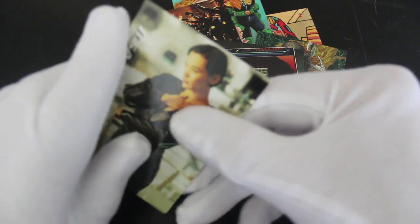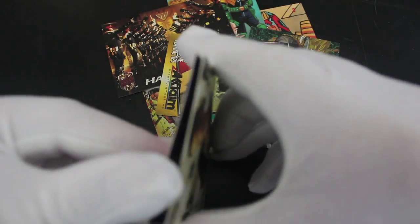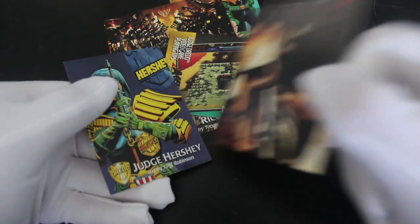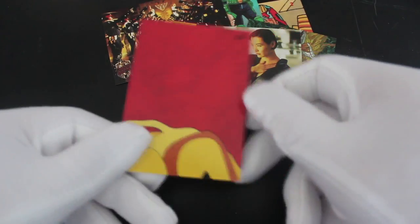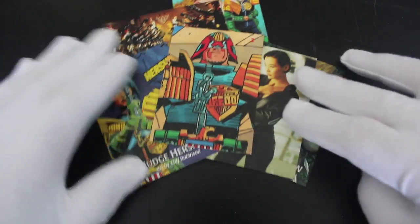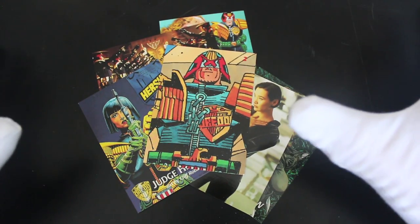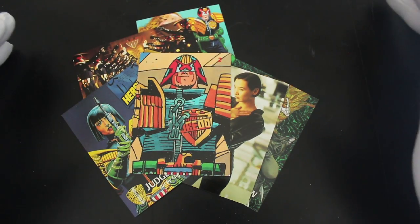If you've got the Judge Dredd video game, use that tip. Got more characters from the film. Let's get this card separate. There we go. And then you've got some on the back there — robots. Not seen this one for a while. Judge Hershey. I mean, if you like Judge Dredd then you'd get this pack, you'd get the entire set and you'd be well happy. If you don't like Judge Dredd though, don't get it. Like I always say on the show, if you don't like something, don't buy the packs for goodness sake — you'll be disappointed. Get something you like instead.